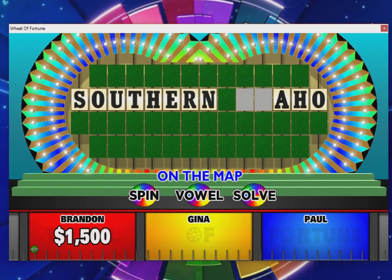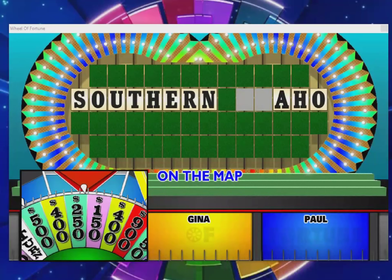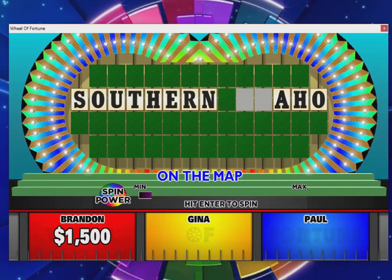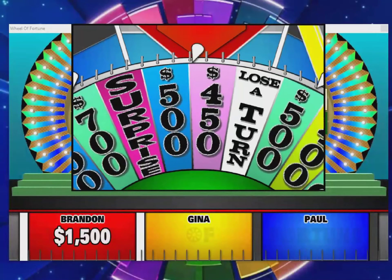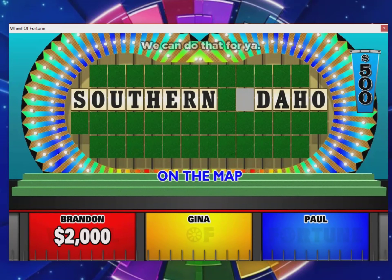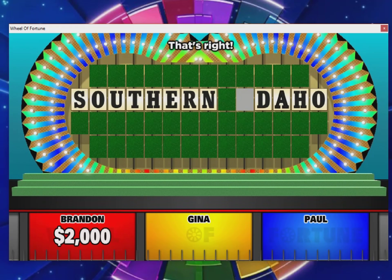I'm sitting here trying to figure out the puzzle and I've got it now, but there's one more letter up there. I'll see if I can pick up that thousand dollar space or the surprise. Even if I hit the bankrupt I've still got a free spin, so I'll cash that in and spin again. Past the bankrupt — good. Picking up five hundred dollars and I'll pick the D. And I'll solve the puzzle — Southern Idaho. There we go!